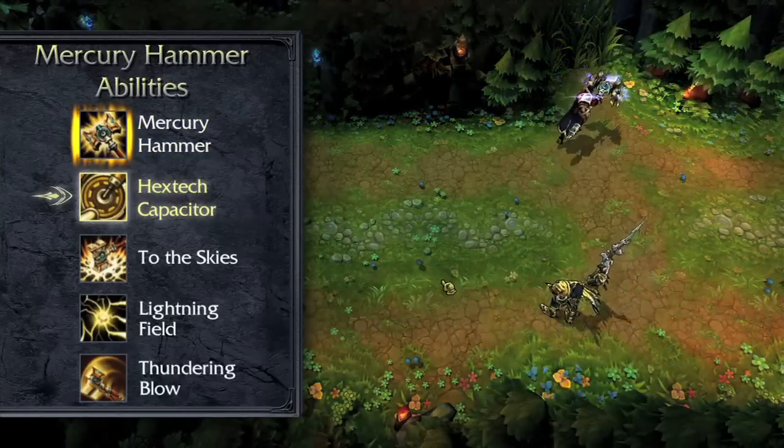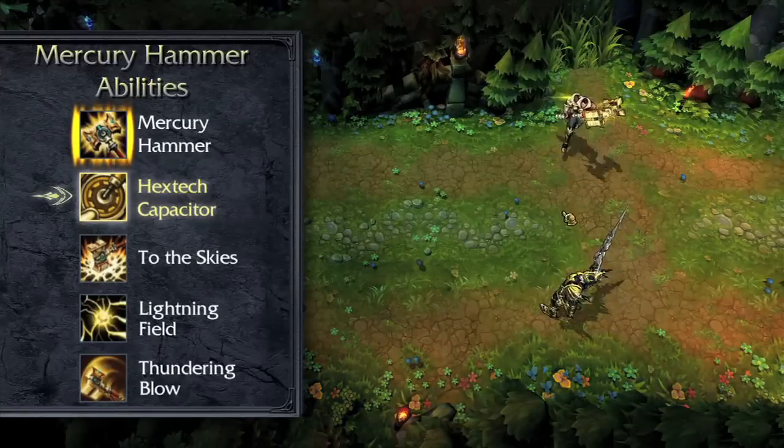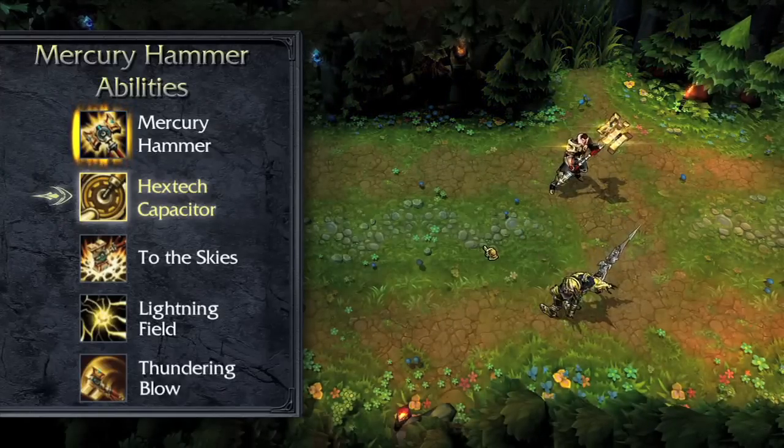Jayce's passive is Hextech Capacitor. Every time Jayce transforms his weapon, he gains bonus movement speed for a short time.